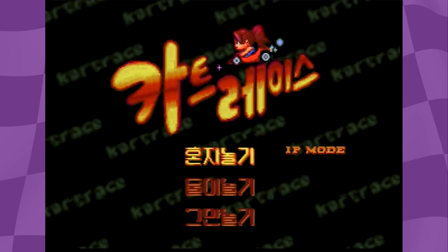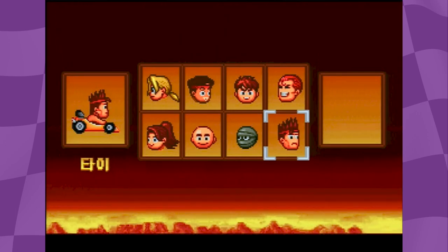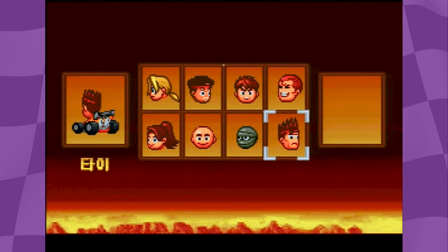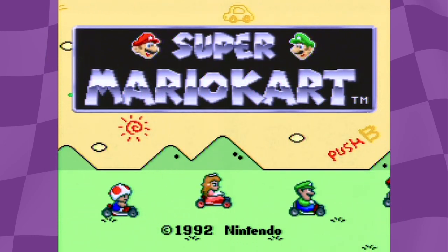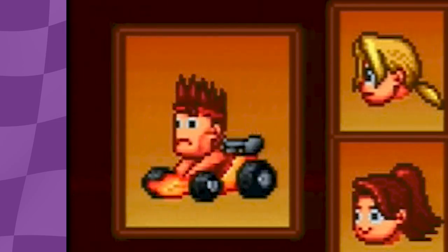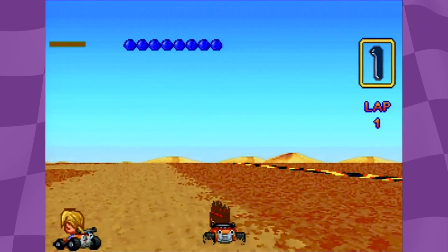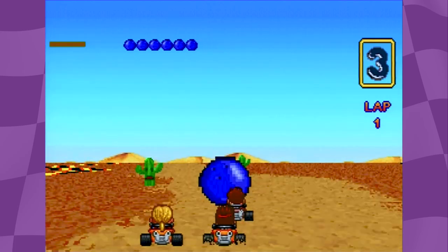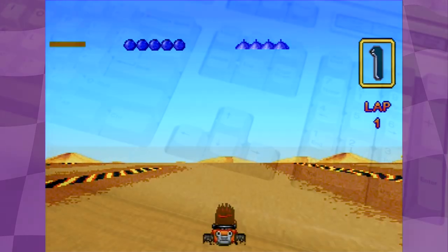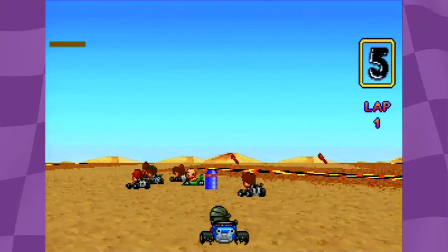It also helps that the title screen music is fantastic. The character select screen has excellent sprite work — the racers are adorable little chibi caricatures with a surprising amount of detail that honestly look better than most character sprites on the SNES or Genesis. I was initially concerned about how fast the characters rotate on the menu, as that effect is CPU-bound, but it seems to be the only part of the game that is. Once you're in a race, everything runs at a fixed speed. The framerate is a bit choppy, but it's a huge step up from Scunny Kart, and Go-Kart Race actually feels good to control.